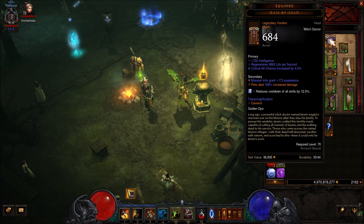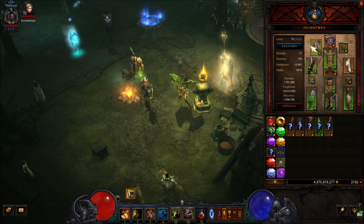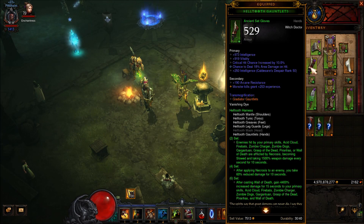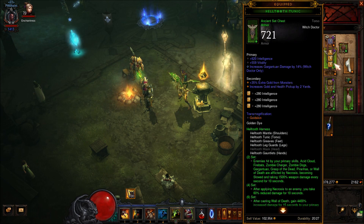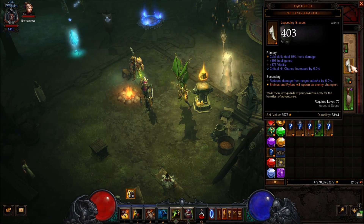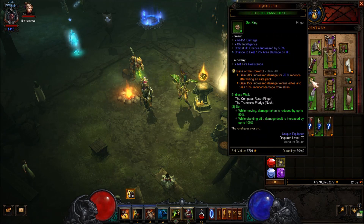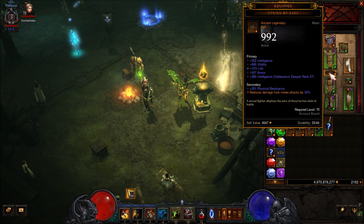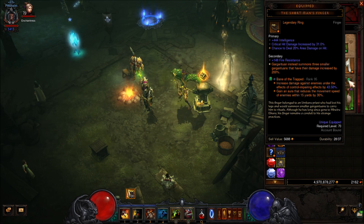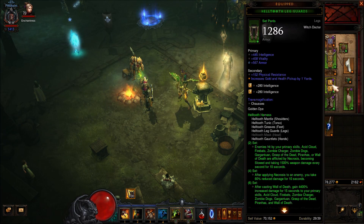For the stats on your gear: Helmet - intelligence, vitality, critical chance. Shoulders - intelligence, vitality, gargantuan damage, area damage. Necklace - cold damage, critical chance, critical damage, area damage, and attack speed. Chest - gargantuan damage, intelligence, vitality. Bracers - cold damage, intelligence, critical chance, and vitality. Compass Rose - intelligence, critical chance, critical damage, and attack speed. Belt - intelligence, vitality, life percent, and armor. Other ring - intelligence, critical chance, critical damage. Pants - all resist, intelligence, vitality, armor.